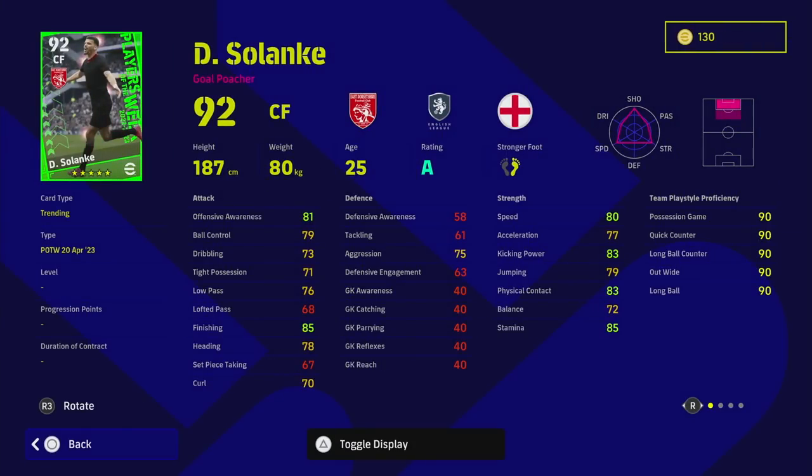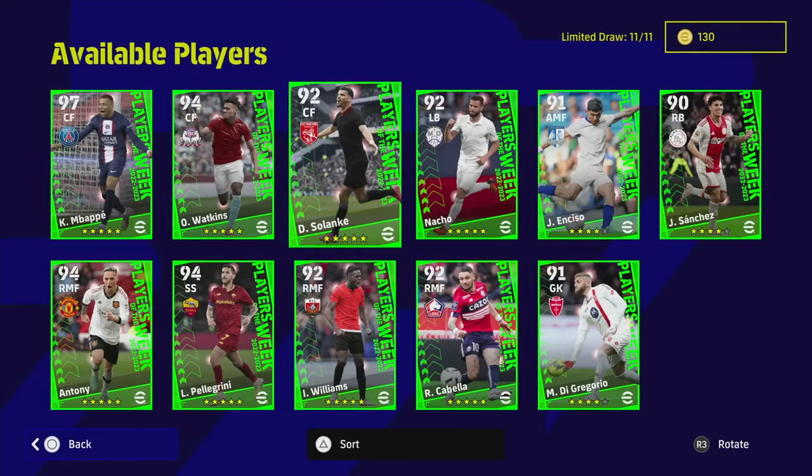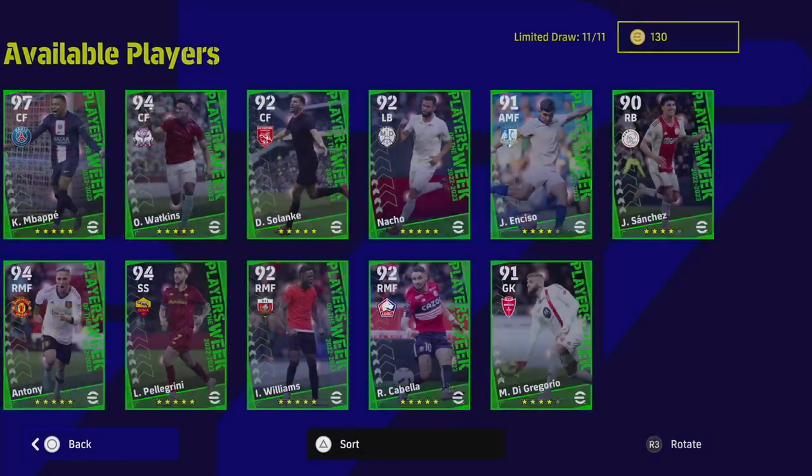We've got the two English league guys. Solanke has been absolutely tearing it up and has been beastly, but his stats — this is something I have an issue with sometimes. There's no real point in releasing a player card like this unless it's going to be super good. One look at his stats and you'd probably guess this guy is about 85 overall — 85 finishing, 81 offensive awareness, and 77 acceleration. He's tall enough at 187cm and can play in the air. He does have heading as a player skill and first time shot, but doesn't have acrobatic finishing and only has 78 heading with 79 jumping, so it's going to be hard to play him ahead of someone else you're used to scoring with.